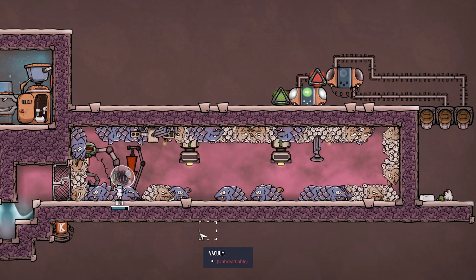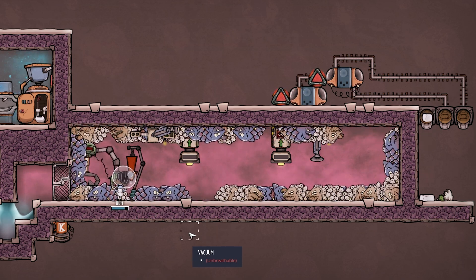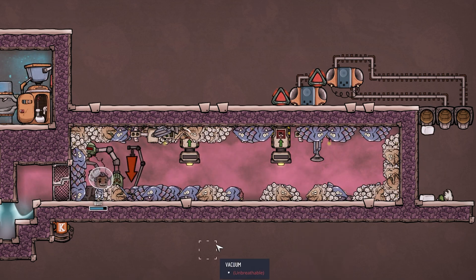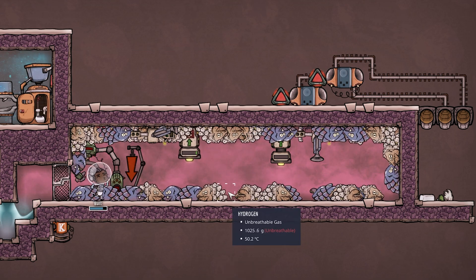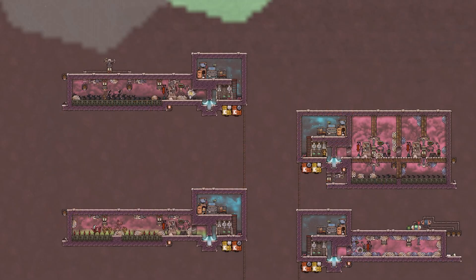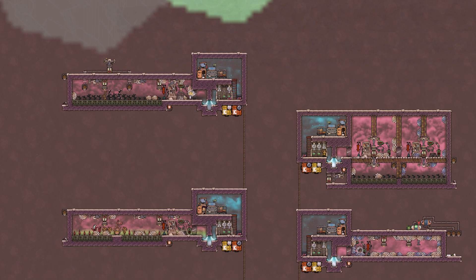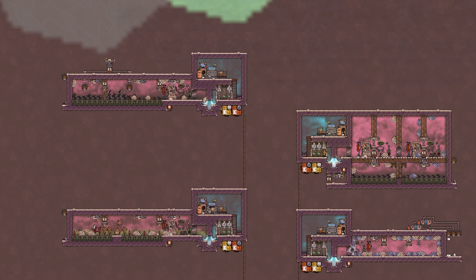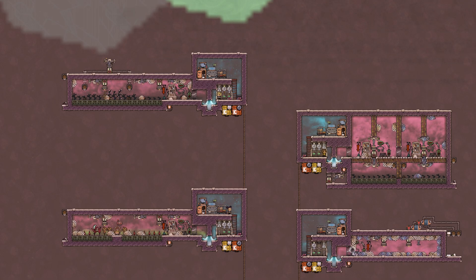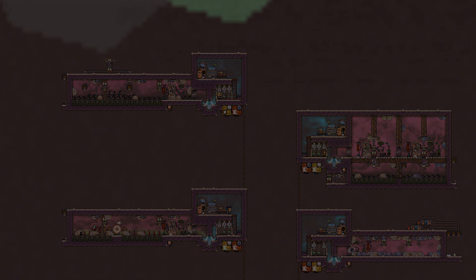As long as you have eggs coming in from different farms, this setup will never have a problem - it just gets the job done as long as a dupe is nearby to shear. Yes, 50 critters is complete overkill and will take a long time to reach, but it shows that overcrowded and glum debuffs simply don't matter here. Those are all four setups. If you enjoyed the content, please subscribe, leave a like, and comment below. Join the Discord linked in the description if you have questions, and thank you - peace.